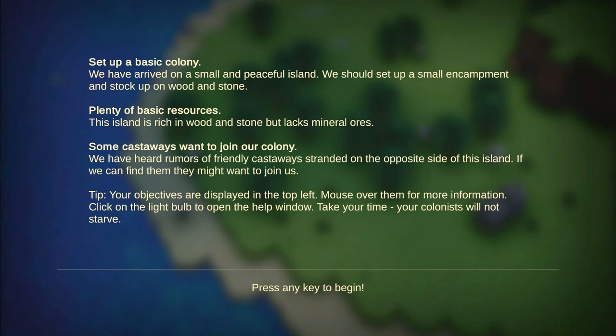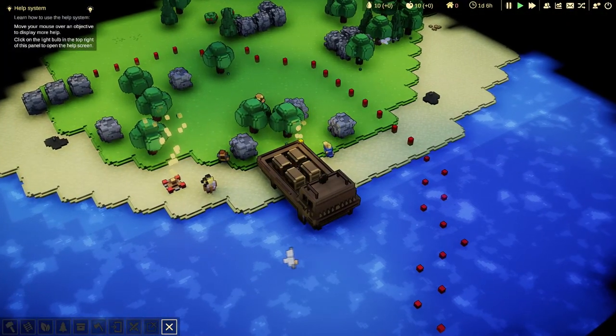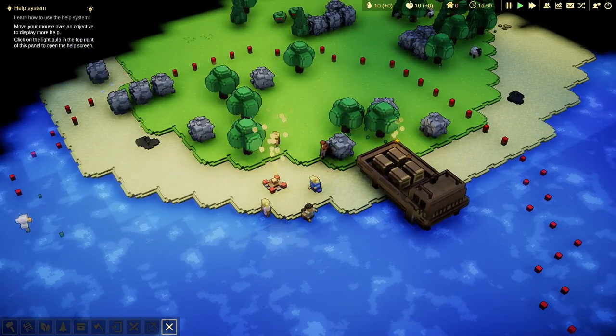Hopefully it'll keep on building and growing because I want to see this go. Just on here so you can see how things go and it should be giving us a tutorial. Learn how to use the help system - move your mouse over an objective to display more help. Click on the light bulb at the top of the panel of the screen.